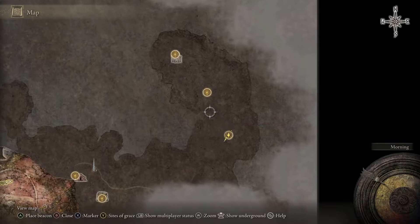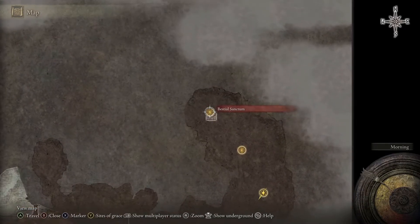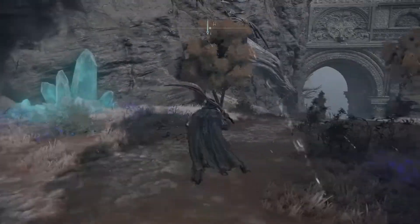You can see it's right here on the map in Caelid. If you have the Bestial Sanctum site of grace, it's right down the path from there.